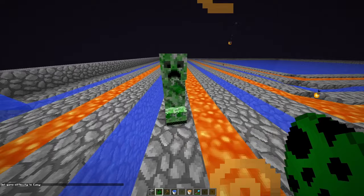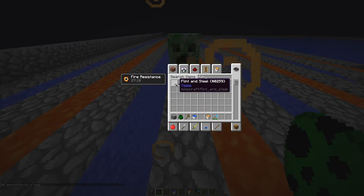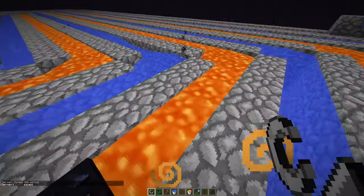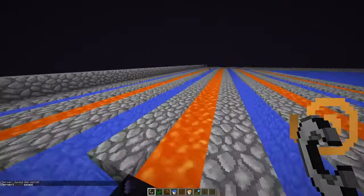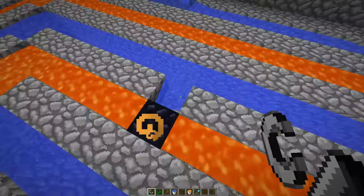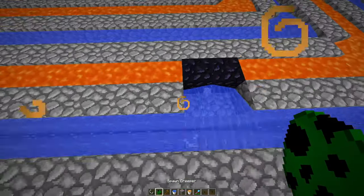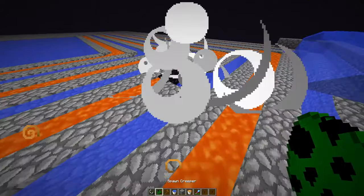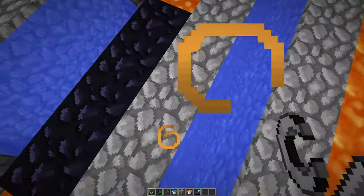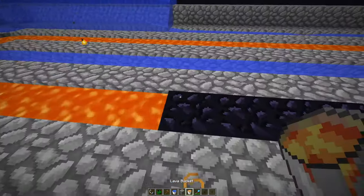Place a creeper here and blow it up — you'll need flint and steel for that. As you can see, it's turning to obsidian. If you do this all the way around, you can pretty much cannon into their base quite easily. On an OP Factions server where creeper eggs don't cost much, someone can just go along, creeper egg, and mess up all your walls — you really don't want that.